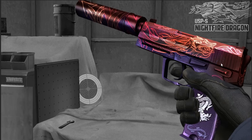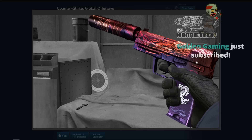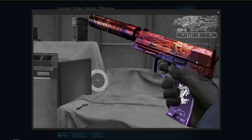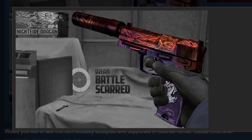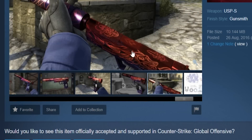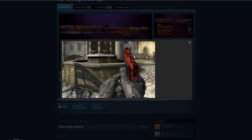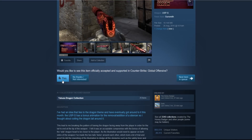I love the color palette and I feel like this would be a perfect addition for any USP-S collector. I'm assuming it would probably be either a classified or restricted, so it might be a cheaper alternative to the more expensive USP-S skins. It actually gets darker as it gets more battle-scarred, but in factory new it looks way sicker. There's a little animation of the suppressor changing colors — purple on the bottom and red on the top. Yeah, I'm gonna say yes.